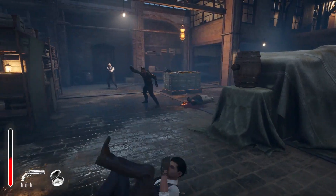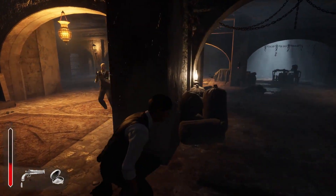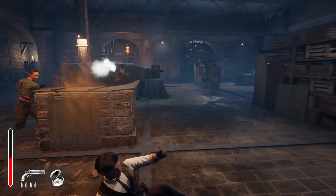Plan your actions ahead. Swoop in to land a blow and retreat to safety as needed. Most of the time, you will be facing two or more outlaws that work together.